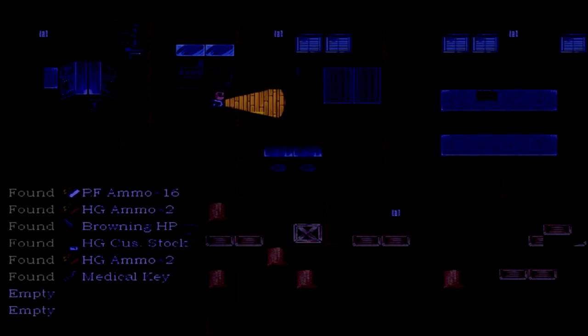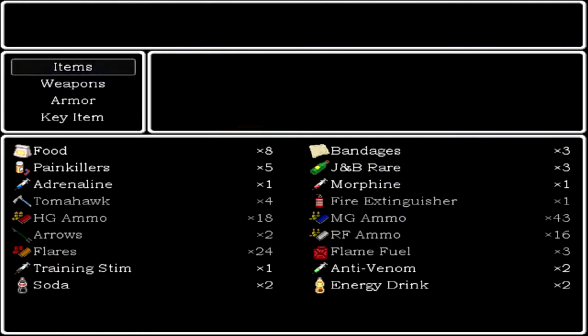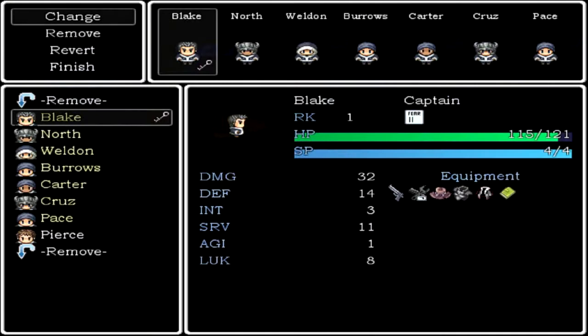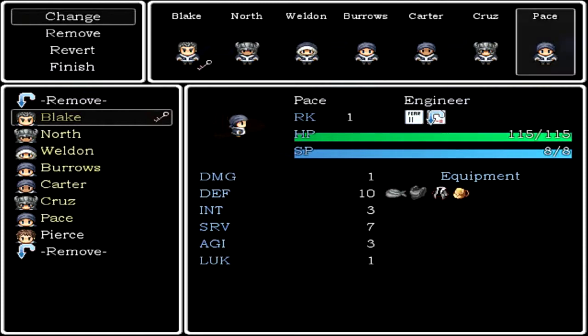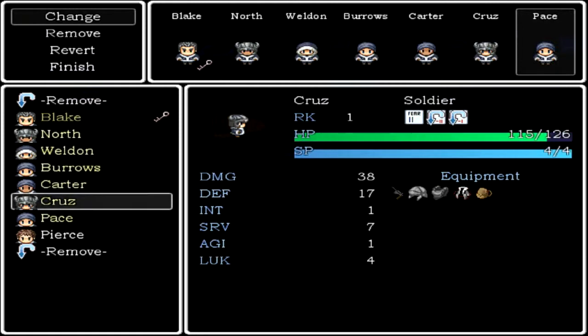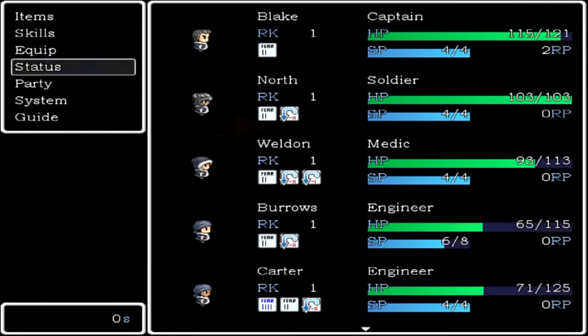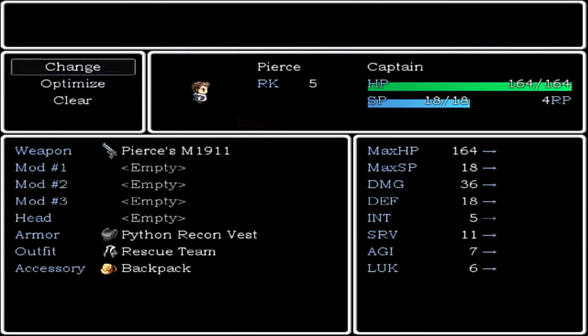I got some stuff in here. Oh, look at that thing there. I'm losing party members right now. I guess Pierce might run off again, so I'll try to keep him around — use him. He's level five too, he's pretty high ranked. Yeah, Pierce has his own handgun apparently. Alright, let's attack this thing.